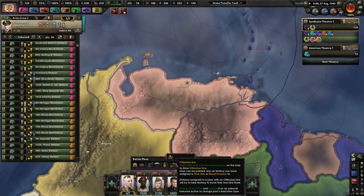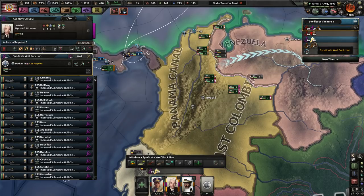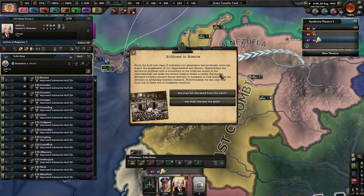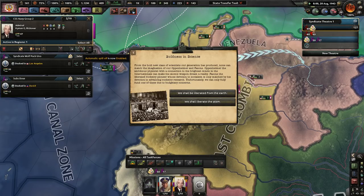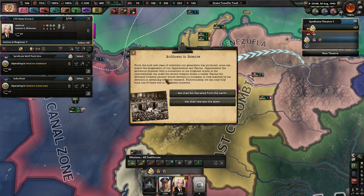Colombia's fate is sealed - we will liberate them under friendly rule in a nice bright yellow. The subs - let's go ahead and train. Boldness and science from the new bold class of scientists - our generation has produced none who can match the imagination of our Oppenheimer and Payson. Oppenheimer, the ambitious physicist with connections to the brightest minds in the Internationale, can make the atomic weapon dream a reality. Payson is a liberated rocketry pioneer whose devotion to socialism is matched by devotion to advancing rocketry research. Unfortunately we can only fund one due to budgetary concerns.